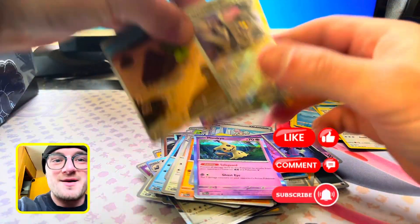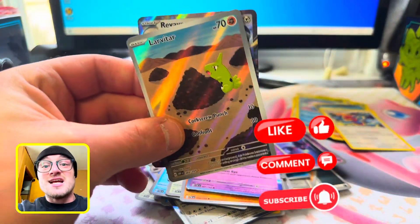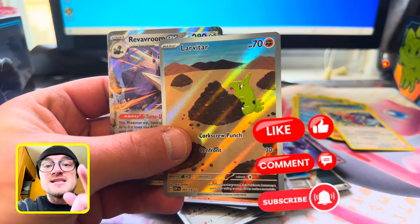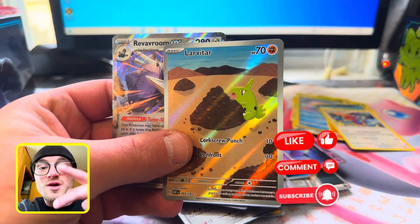This opening was whack. We got Larvitar and Reverum EX. Don't waste your money — maybe yours might be better, so maybe you waste your money. Do what you want, it's your money. Subscribe to the channel with notifications, hit that like button, and drop a comment down below. Deuces.